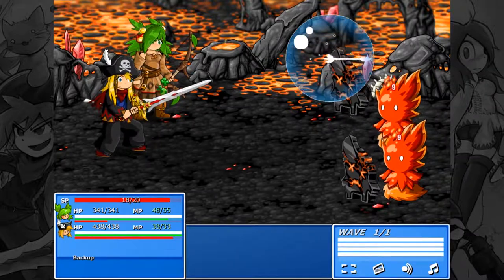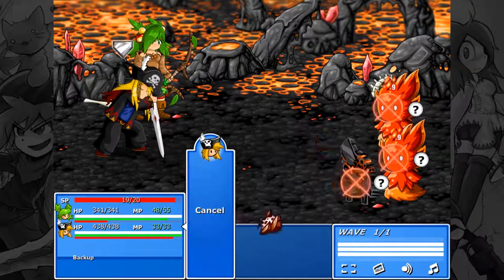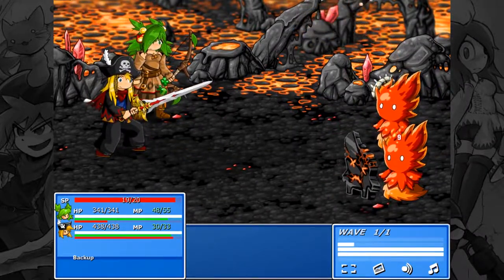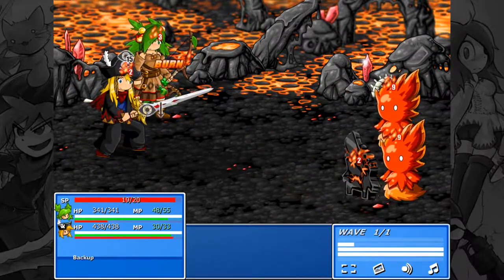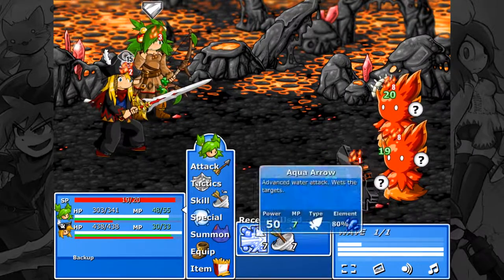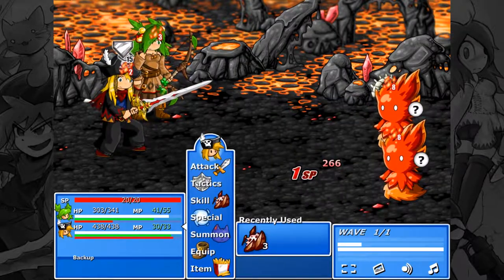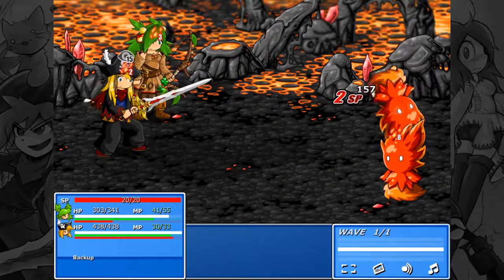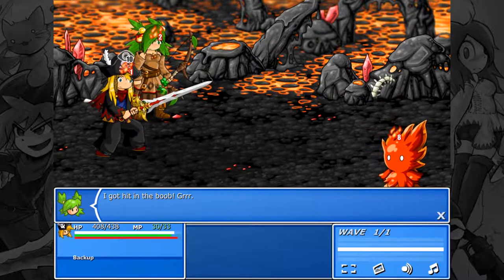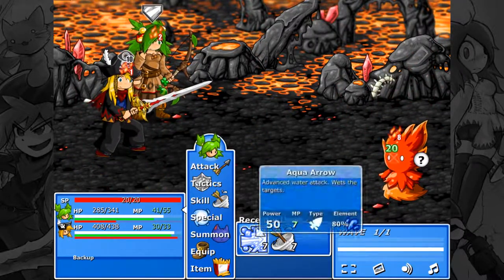Aqua Arrow on you, because you're an evasive little jerk. Earth on you. Too easy. Let's use a regular attack on you. I get hit in the boob by fire. Whatever.